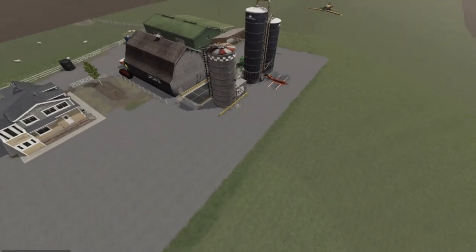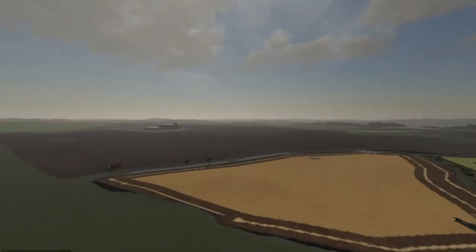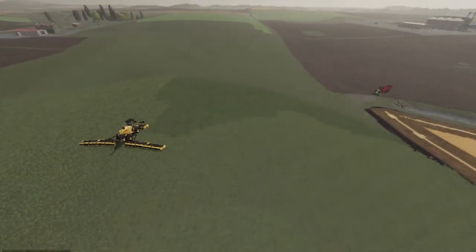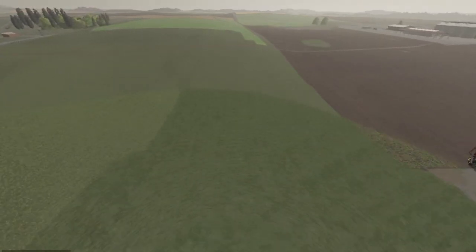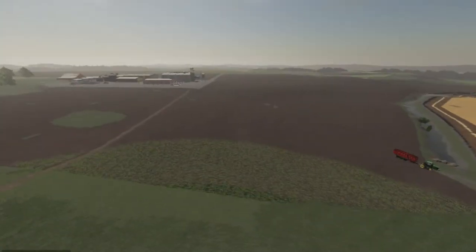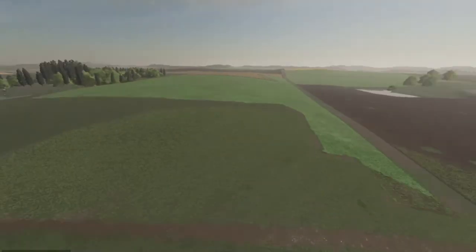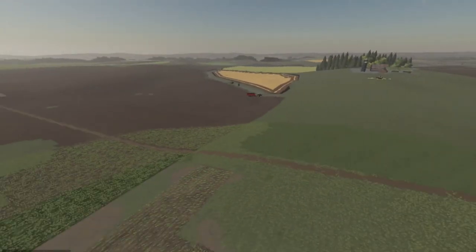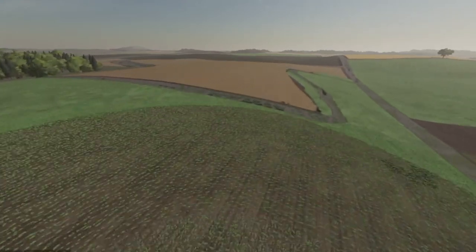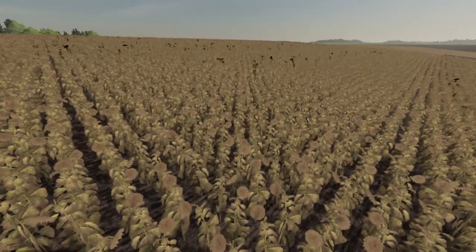I hauled three or four loads of hay from here over to our main shop silo for our cows. We have a little bit of grass here left to mow and our first two fields of soybeans up there. I don't know why our corn hasn't popped up yet — we planted it first and our soybeans are popping up before it. They should be all right. This is what we'll be harvesting next — there's our sunflowers.